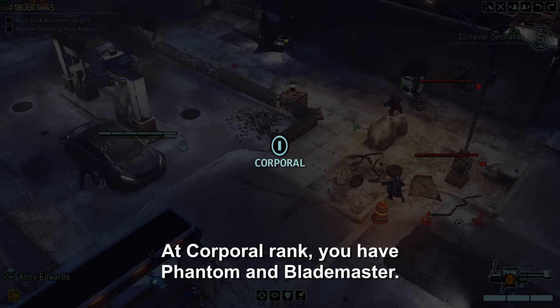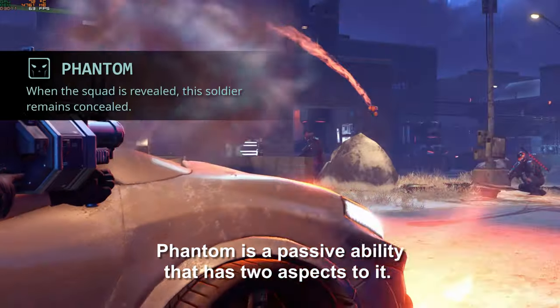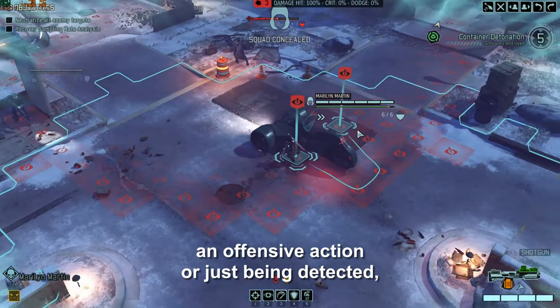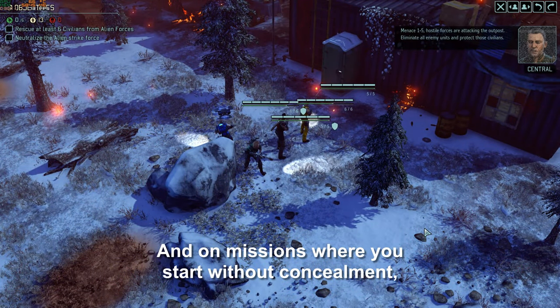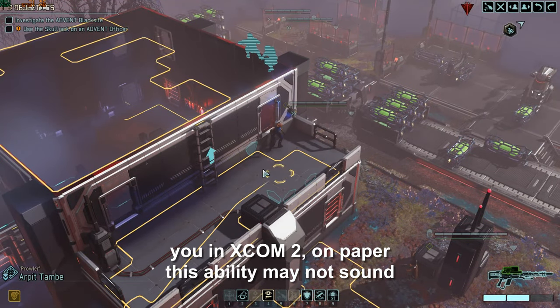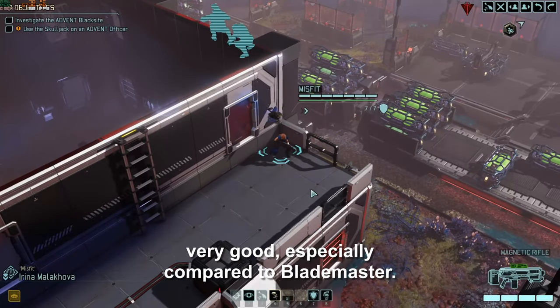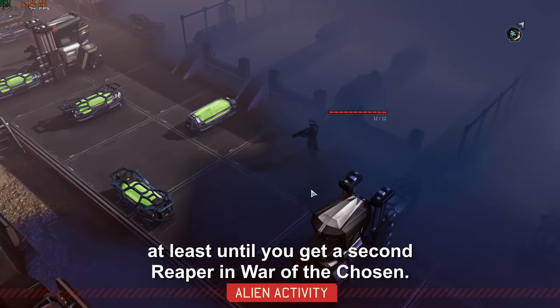At corporal rank, you have Phantom and Blademaster. Phantom is a passive ability with two aspects. When the squad is revealed, either by taking an offensive action or just being detected, a Phantom Ranger will keep their concealment. And on missions where you start without concealment, like haven retaliations or VIP extractions, a Phantom Ranger still gets to start with concealment. Due to the way concealment is introduced in XCOM 2, this ability may not sound very good on paper, but it's actually one of the most important abilities in the game, at least until you get a second Reaper in War of the Chosen.